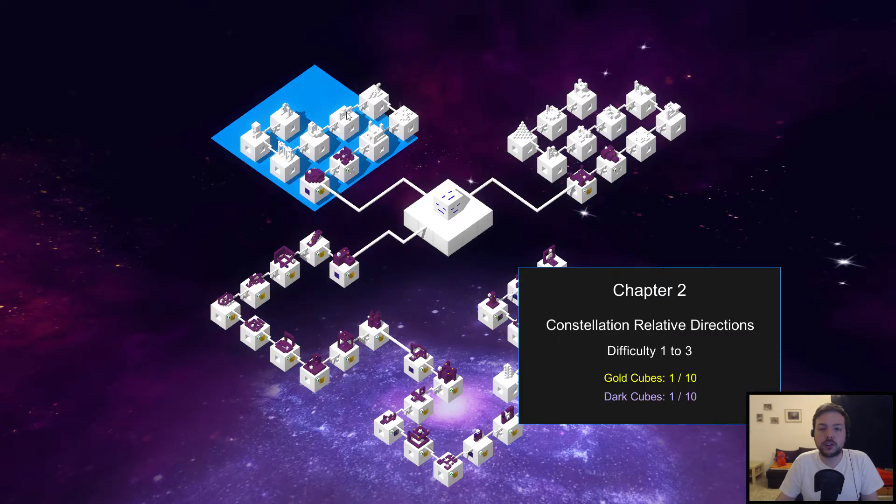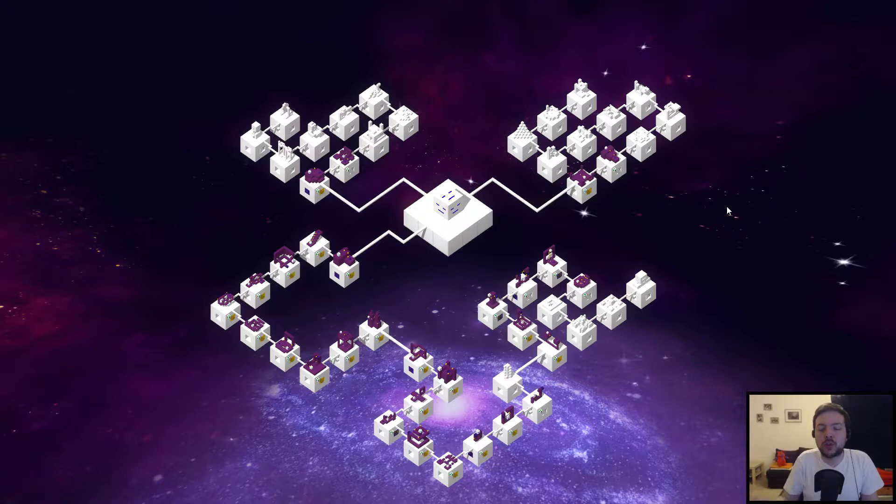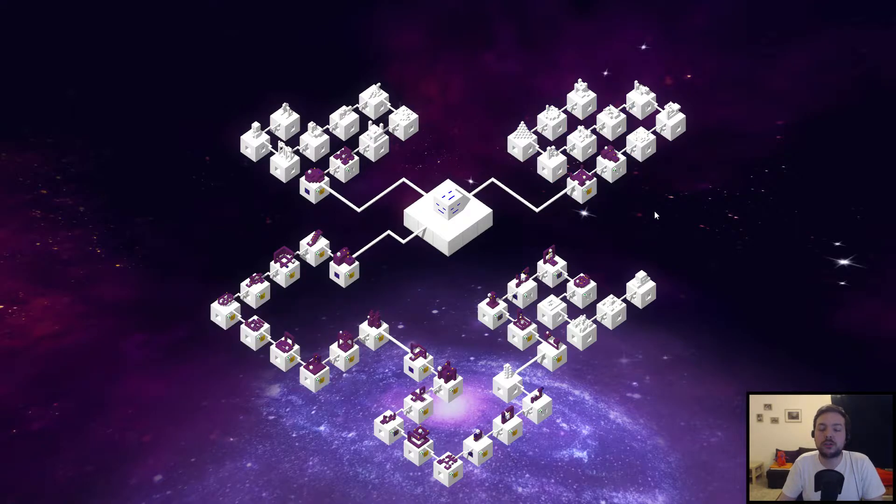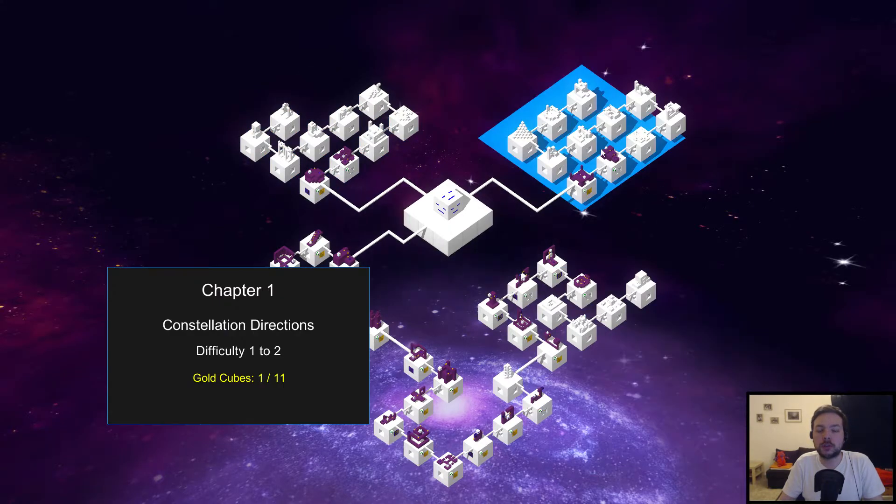There are five worlds or chapters in this game. The first two are basic — not necessarily easy, but the game asks when you start if you are a programmer, and if you say yes it will fast-forward you to the third chapter skipping the first two. The reason is that the first two chapters only use regular move and turn instructions with no conditionals or any other advanced logic whatsoever. They're very basic but not necessarily easy — some levels are actually pretty tricky and require a deep understanding of how the edge movement mechanics work, especially if you want to optimize for a better score.